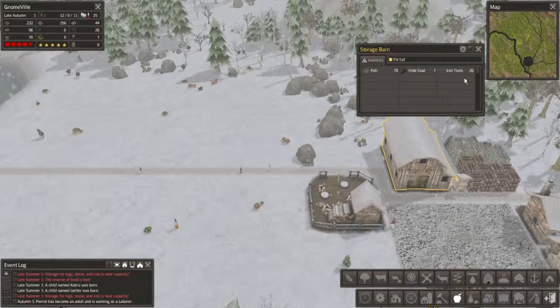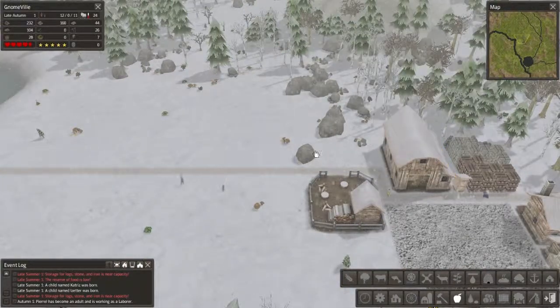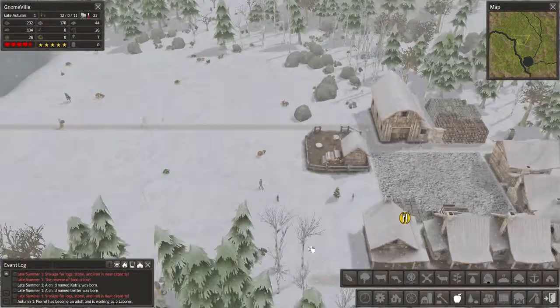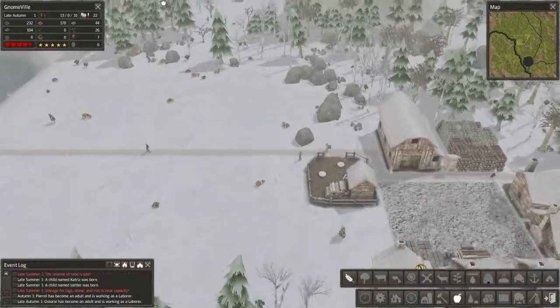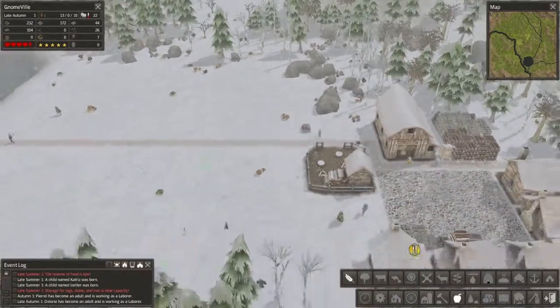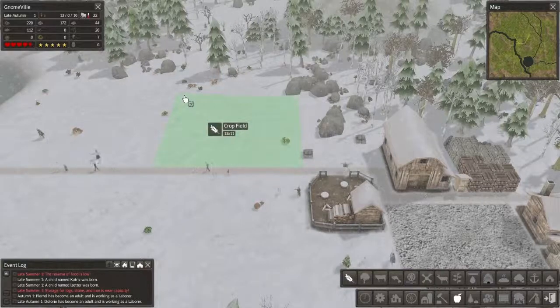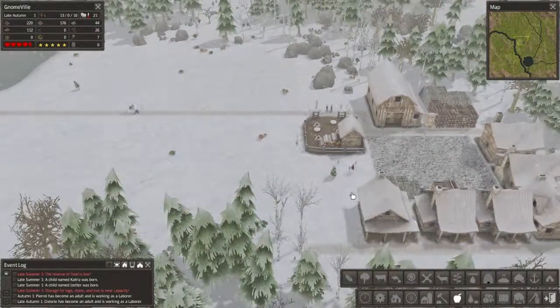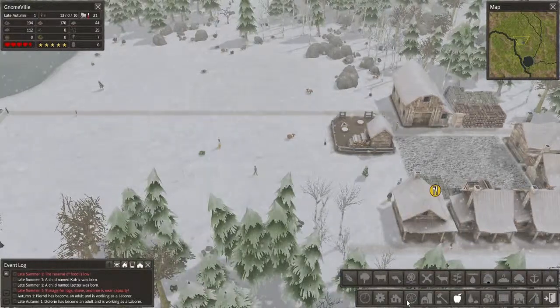The thing is, I'm not seeing any seeds or anything, so I'd hate to build something like that and have it be useless. I think I'm gonna go ahead and build a crop field just in case and plop it right there — just to see if we have any seeds and, if so, have it producing some stuff.